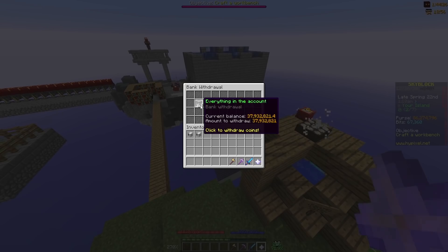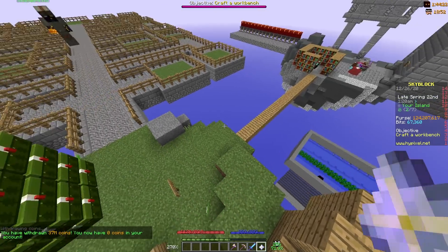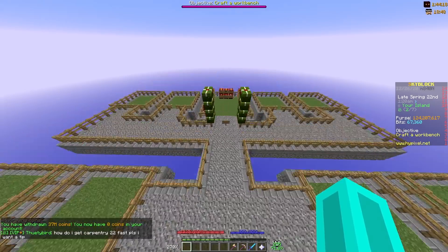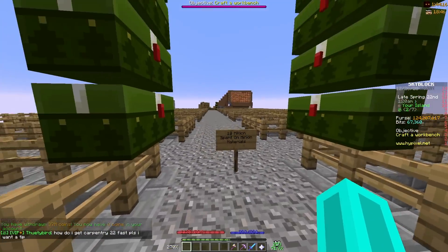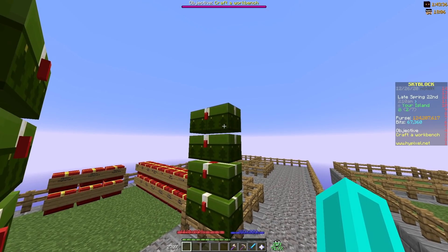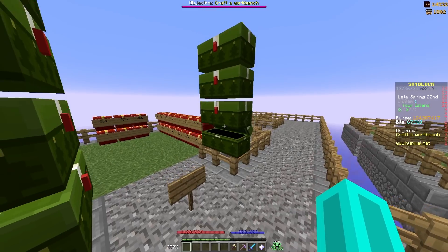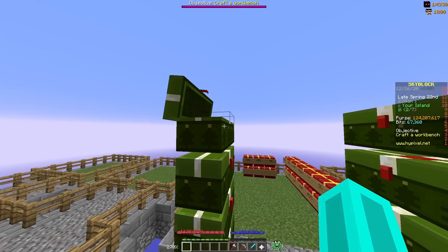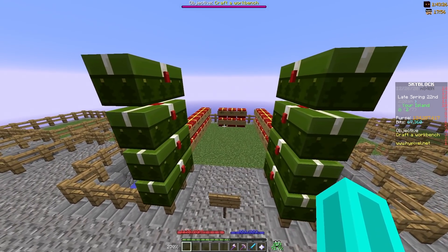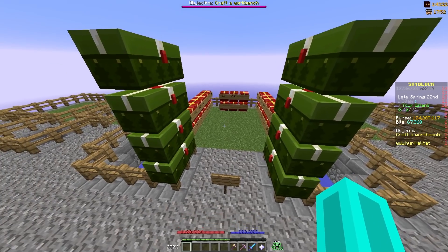So now, including everything in my purse, I have 124 million coins, and that's after I spent just under 10 million coins on minion materials. Inside 5 of these chests there are enough minion materials to make 100 unique minions, which means we can actually unlock 2 more minion slots, which is going to be pretty good.